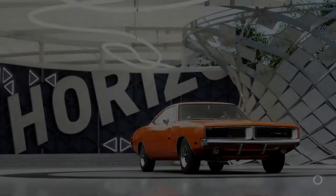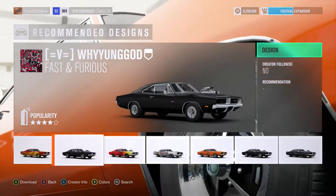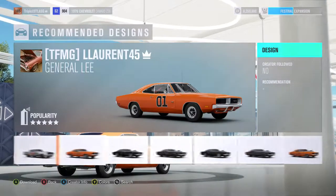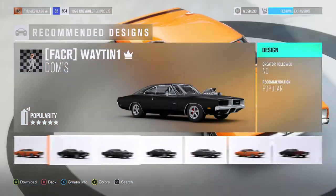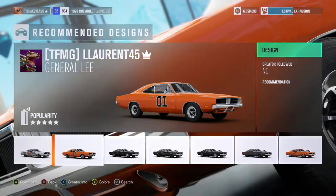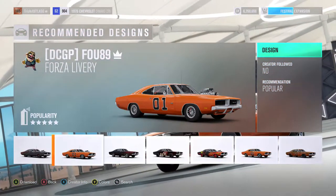I was trying to do that Acura that Mia was driving at the end of Fast 4 and the beginning of Fast 5 — can't find that 2003 Acura NSX. It's not in this game, not in Forza 7, not in Need for Speed or Need for Speed Payback. I was also trying to build the Plymouth Road Runner that comes out at the end of Tokyo Drift and in the seventh movie at the funeral — that orange one — but I can't find it either.